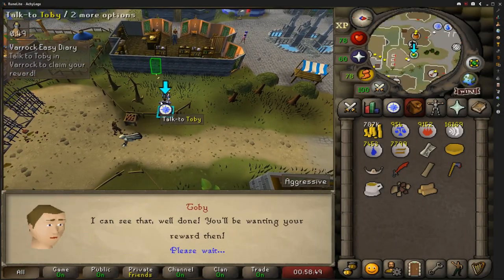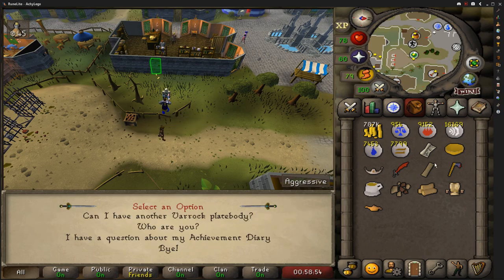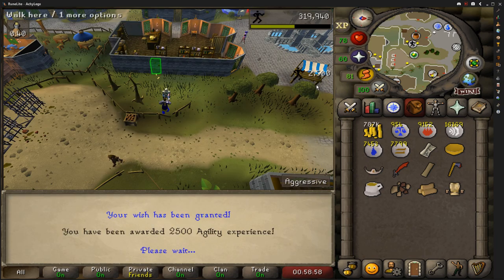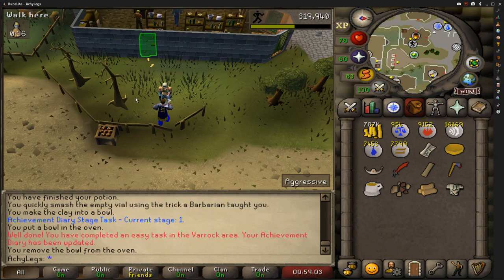Next up is the Varrock Easy Diary. It's very quick to complete and it allows you 15 daily battle staffs from Zaff, as well as awarding you an experience lamp worth 2500 experience, which we're putting into agility.